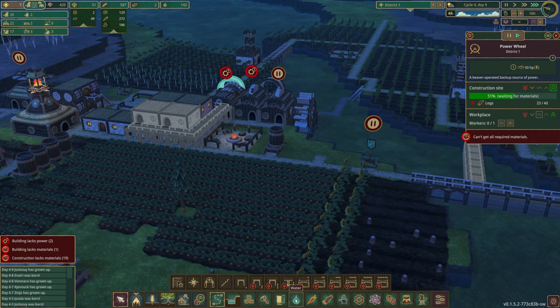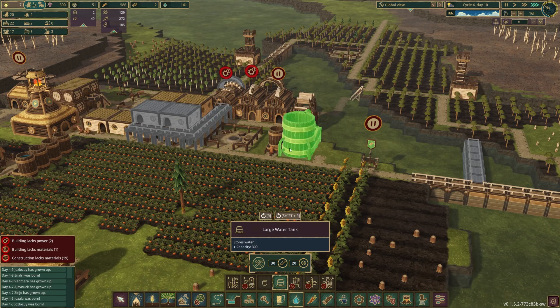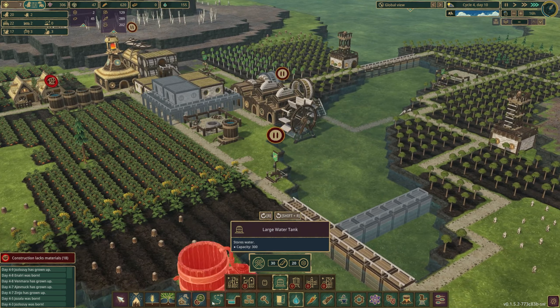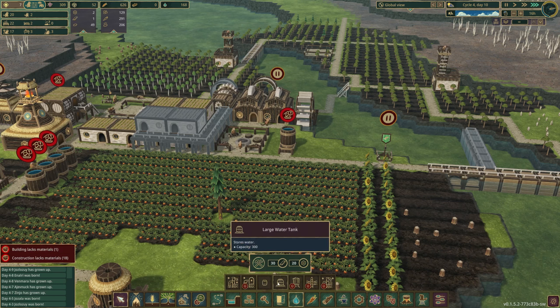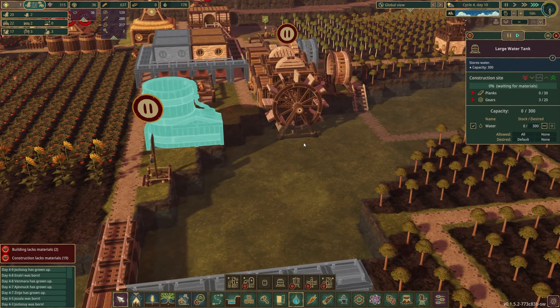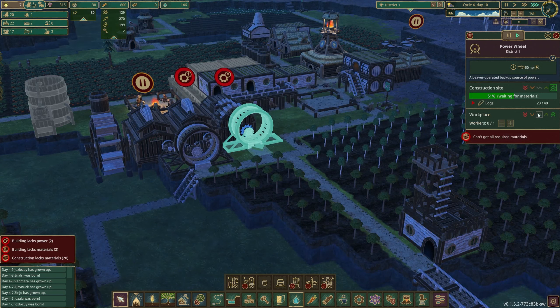Now one advantage of potentially removing that is we can probably get a large water tank. Let's see how much space this takes up. We're going to use 120 of our science points - we've got plenty of science. Where could this go? We could put them side by side, but maybe we will remove that. We're going to come in and remove this, and this path - we don't need that path anymore. We're going to come in and build a large water tank right here. We will slowly decommission this one - we're going to turn this one off as soon as this is built. What does this require? Planks and gears. So all the gears we're manufacturing are going to go to this.